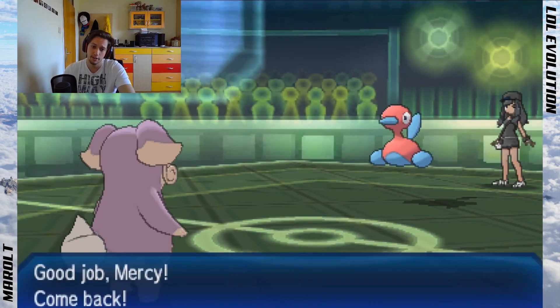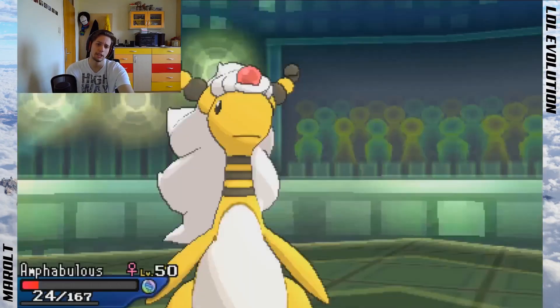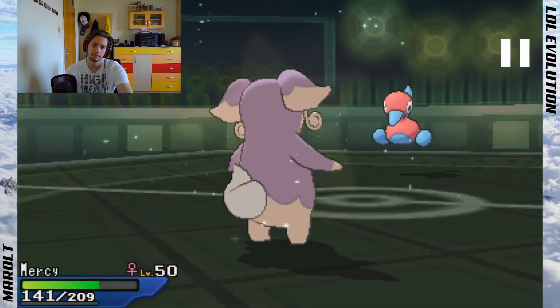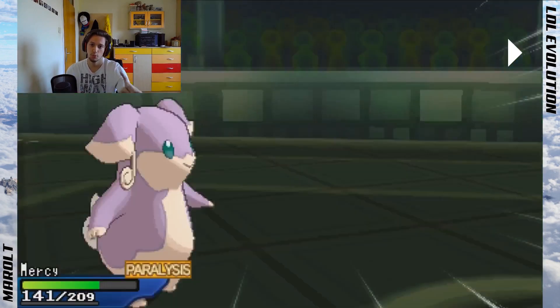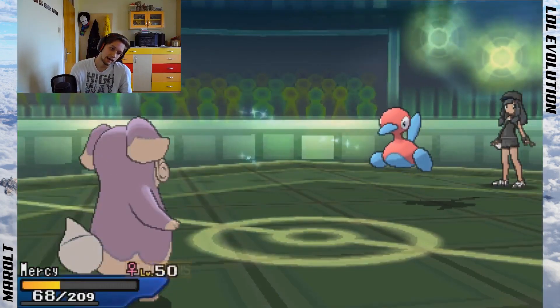I wanted a cheeky Thunderbolt kill from chip range, but he goes for Ice Beam instead. My Mega Ampharos does die. At this point Victini can still win easily and with no pressure, so my play is to Wish and not get paralyzed. I can't use Protect because if I do I'm in range of a V-create. My play here is Wish and hopefully no paralysis — and I do manage to get the Wish off.